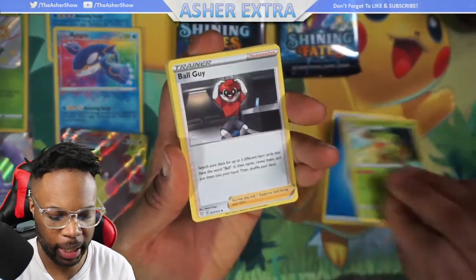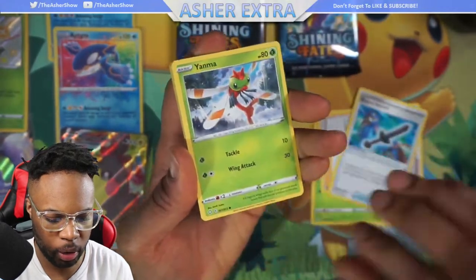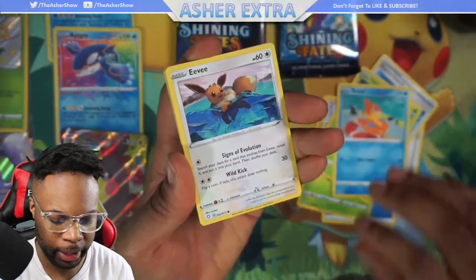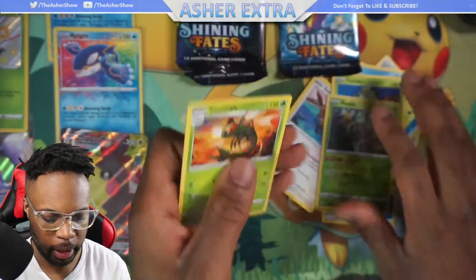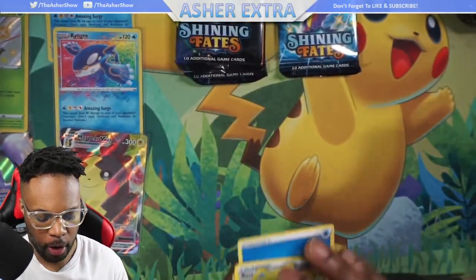We got a Water Energy. Thwackey, Ball Guy, Rusted Sword, Yanma. I don't even know how to pronounce that guy's name - Qfint, Cacnea, Ralts. Okay, we got a Yanmega.